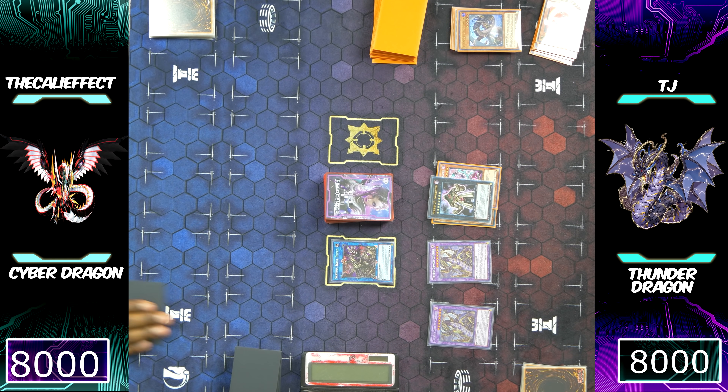With a bad hand — quote-unquote — TJ has managed to make a pretty good board: two negates, two Thunder Dragon Colossus. I can't search any cards and really can't get over those Thunder Dragon Colossus, but I just so happen to have a pretty decent hand. I'm going to use Diner Wrestle of Prykotraps to immediately get rid of Number 22 Zombie Stein, and now I can play Yu-Gi-Oh! a little bit easier.